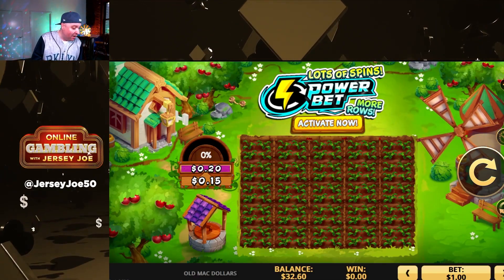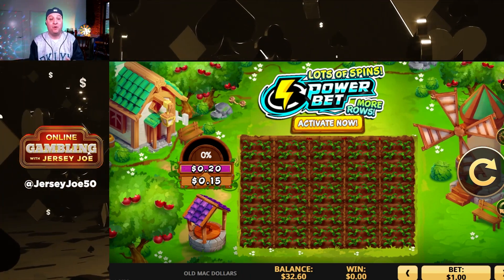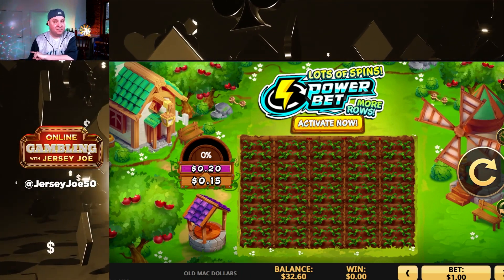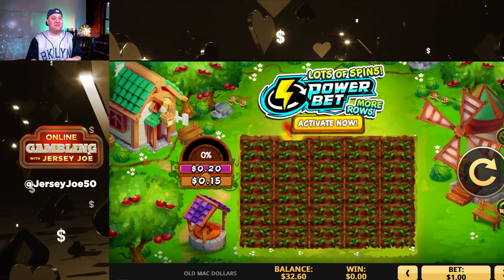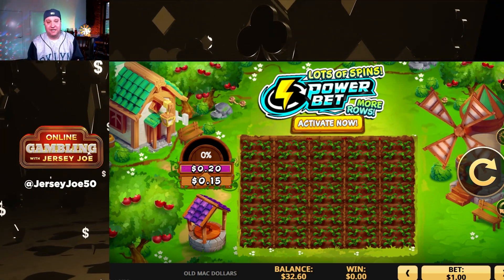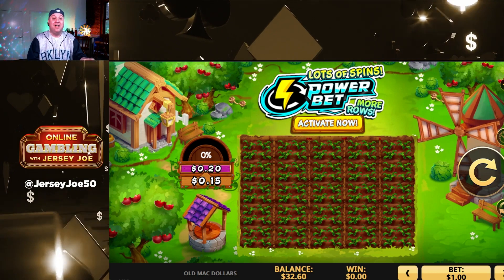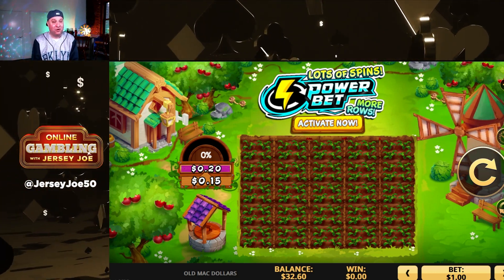Now let's talk about the bonus rounds in this game real quick. First off, it's got a free spin bonus. It has a scatter pay bonus. It has a wheel bonus. Then it's got this power bet feature, which basically for 15 times your bet, you can force it to try to win one of the bonus rounds. So we always start at a dollar a bet, meaning $15 just to get a chance at the bonus round — I think that's a lot.